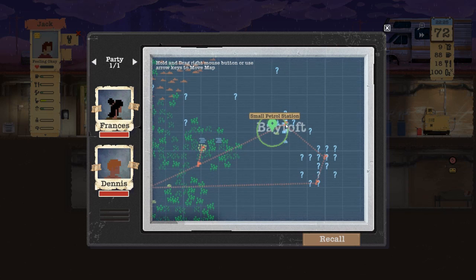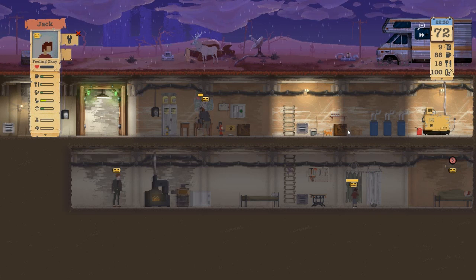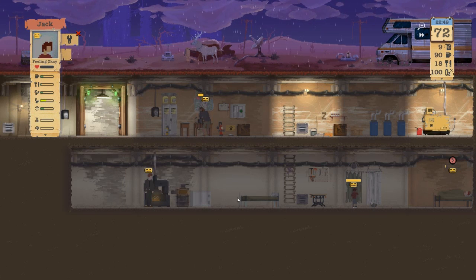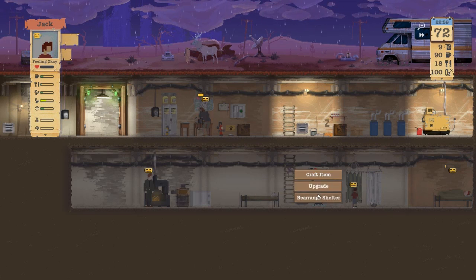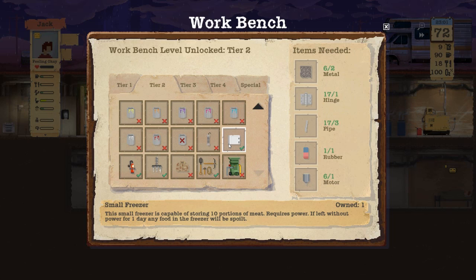There's a medium house, a church, a petrol station — that's pretty cool. I feel bad that I got rid of the second freezer now and I kind of want to make another one. It actually doesn't use that many items.